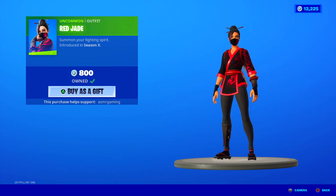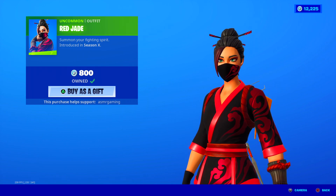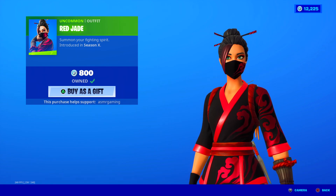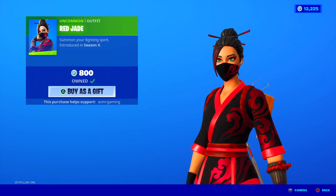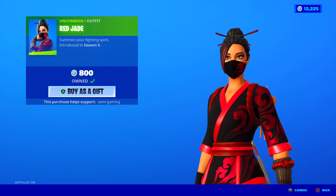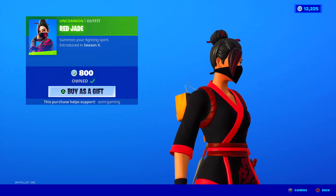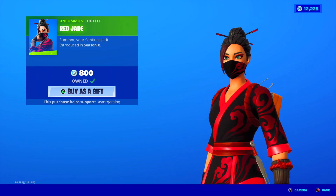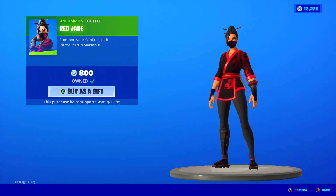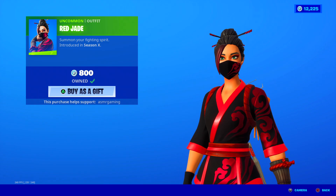Let's check out my favorite Red Jade skin first. Red Jade is back — summon your fighting spirit. It's a great skin. It came out back in Season X of Fortnite, which is crazy — that was such a long time ago. I miss Lucky Landing. This is kind of like an unofficial Lucky Landing skin. Scarlet Defender, Kuno, Red Jade — they were skins that came from Lucky Landing. Really like this one; love the ninja look, the black and red. Great uncommon skin, 800 V-Bucks. Definitely worth getting — highly recommend.